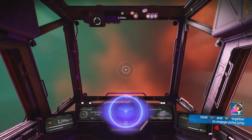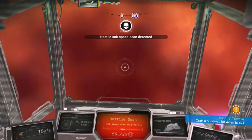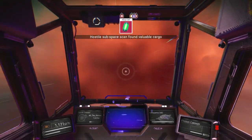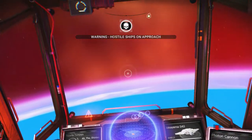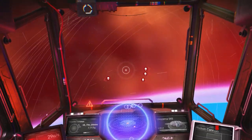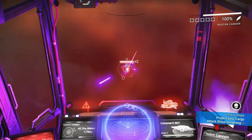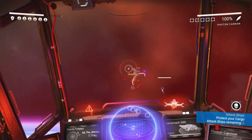Looks like we're in for a fight. Threat detected. I found my warp cells. Hostile ships approaching. Luckily I did farm a little bit of iron. There's five of them — great. Hopefully we can get rid of them quick.